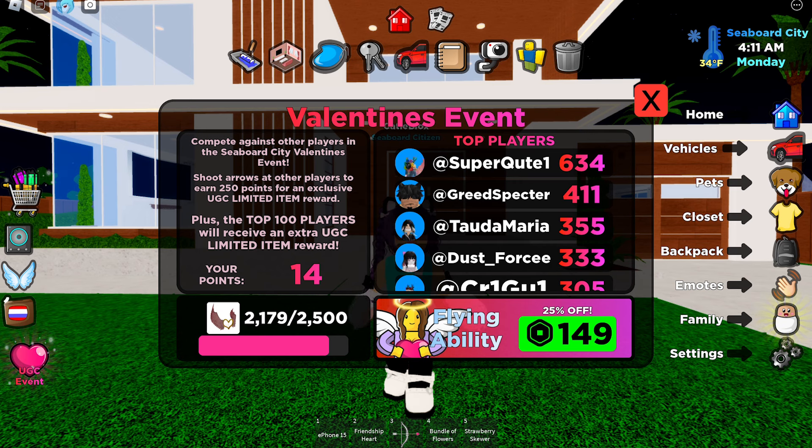To get the item, all you have to do is compete against other players in the Seaboard City Valentines event. Shoot arrows at other players to earn 250 points for an exclusive UGC limited item reward.